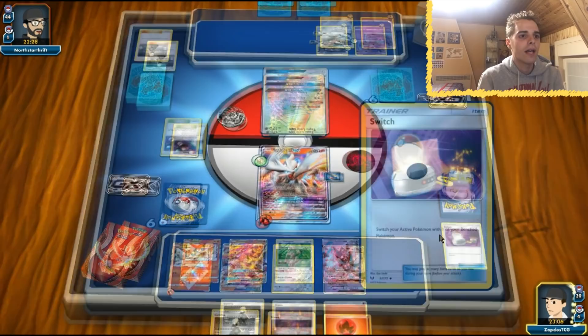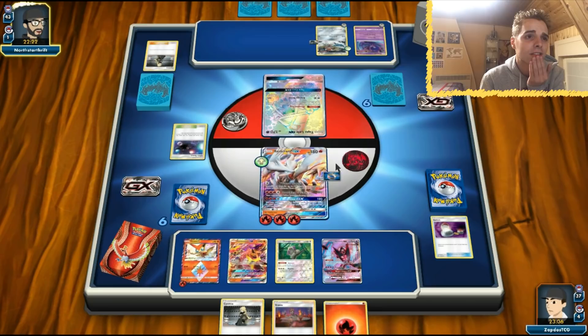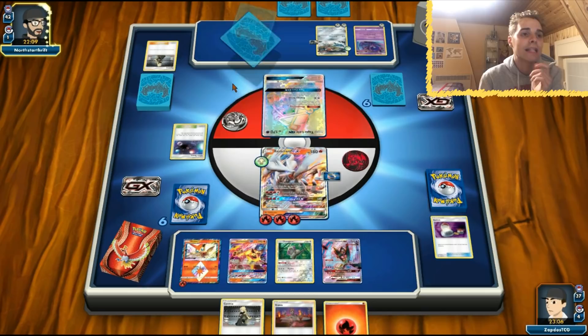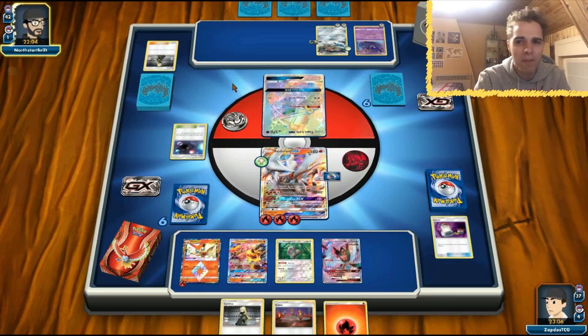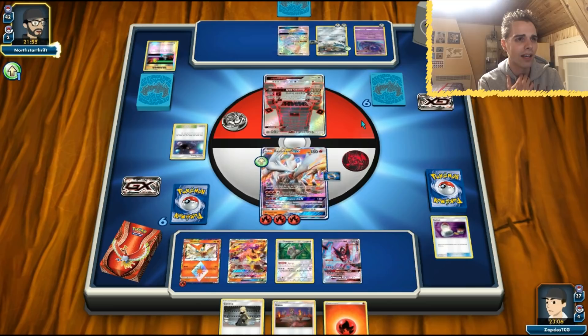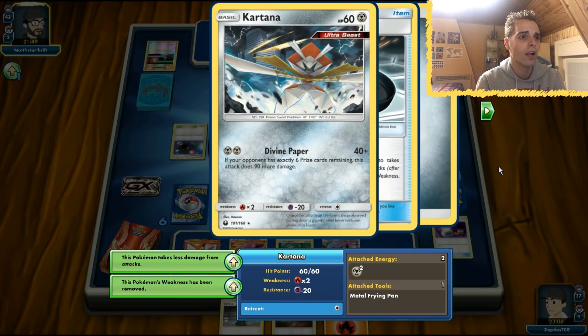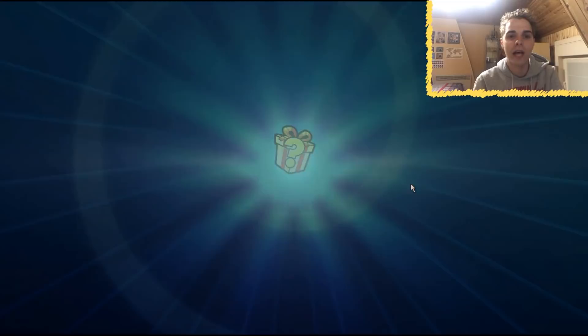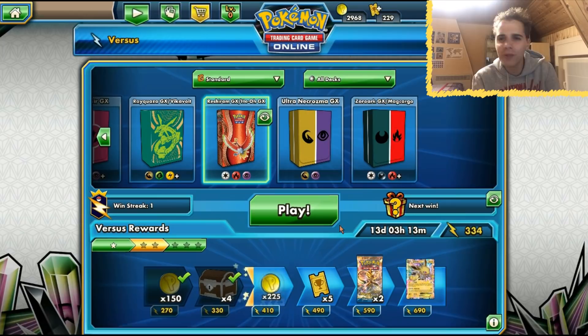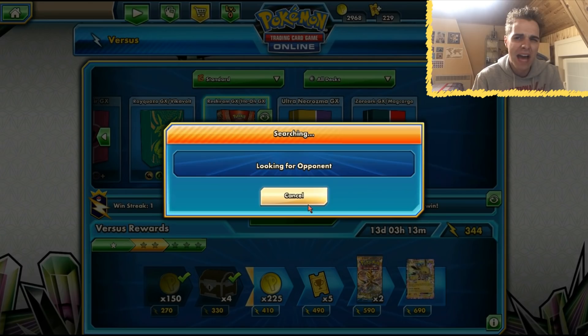The opponent could swing with baby Kartana or use Guzma for 130, but instead he switches to Stakataka instead of Kartana — the wrong play. He needed to switch to Kartana to deal 130, but instead he scoops. That was kind of weird — he would have dealt damage while we were about to use Vermillion GX. Nothing much happened in this first game; we didn't get that first-turn Kiawe so we disregard it. Without Kiawe, this deck is very, very, very bad.